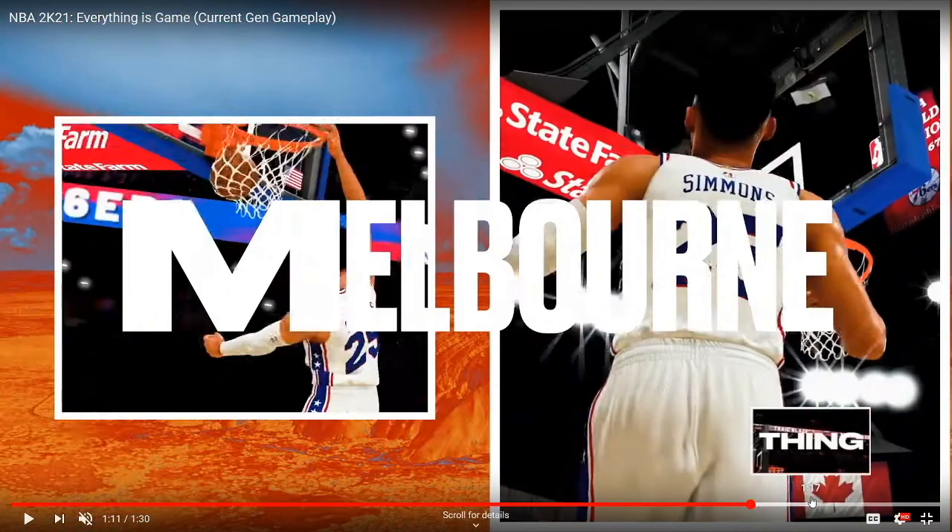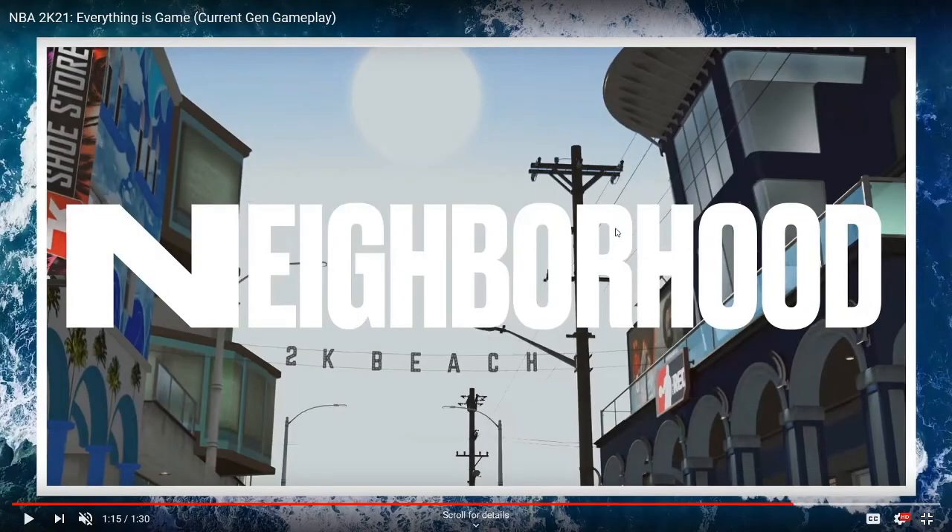You can see in the trailer you've got the neighborhood, the 2K Beach sign, the 2K shoe store, and the rec center. What I want to point out is it looks like an alleyway — you've got the rec center on the right side and the 2K shoe store on the left side. We all know the rec center and the 2K shoe store were nowhere near each other on 2K20 or 2K19.